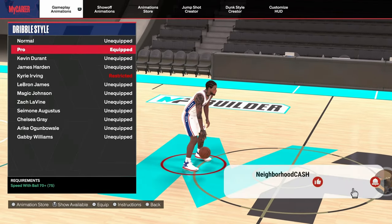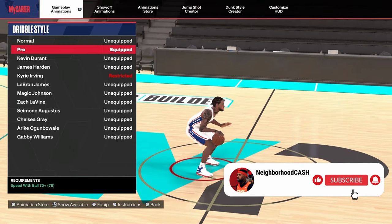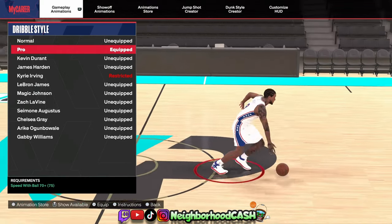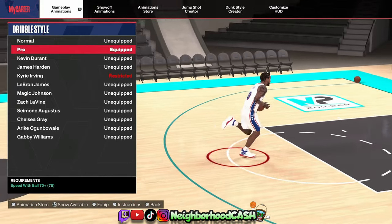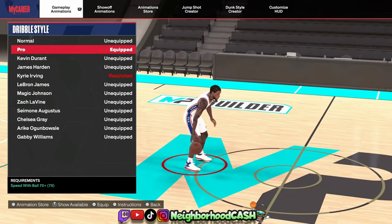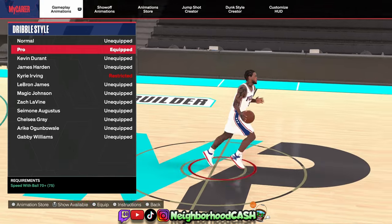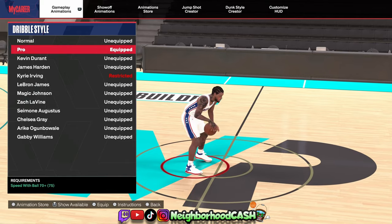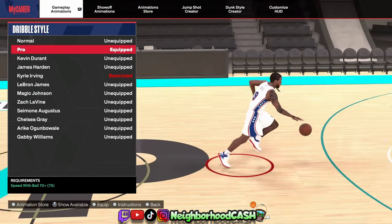Let's breeze through these sigs real quick so we can get into the hand cam. Starting off, you will want to rock with Pro Dribble Style. I know a lot of people are using Magic Johnson for that cheesy speed boost, but you can still speed boost just as nice with Pro Dribble Style — and you also get a speed boost to the same side the ball is in, which Magic Johnson will not give you.